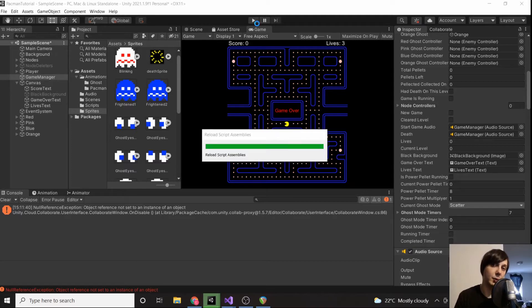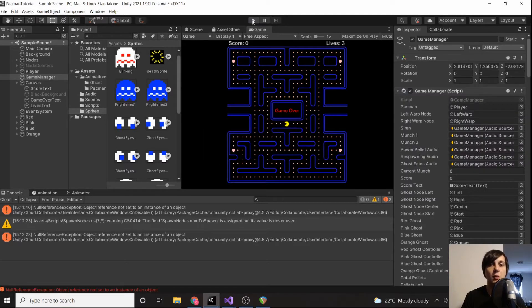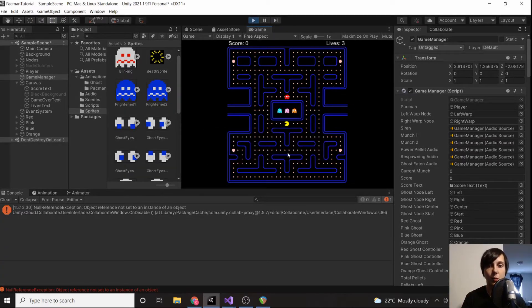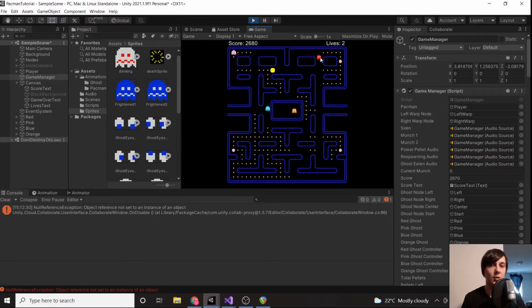When we set moving to false it reverted Pac-Man back to the default animation position, so instead we should be pausing the animator using animator speed. That's working, the respawning is working. But our death animation is not playing — I think it has something to do with what we just did with animator dot speed.